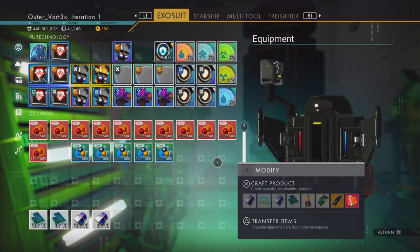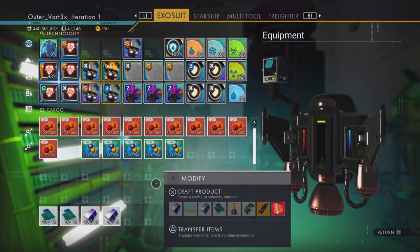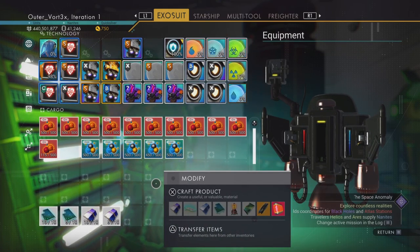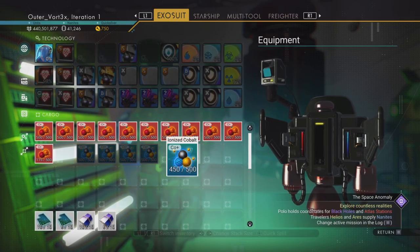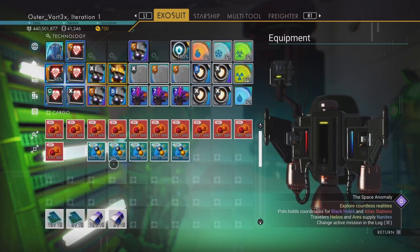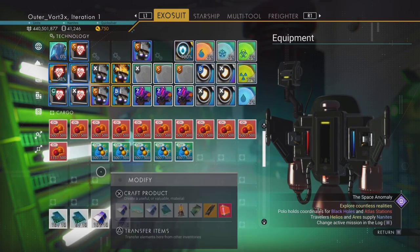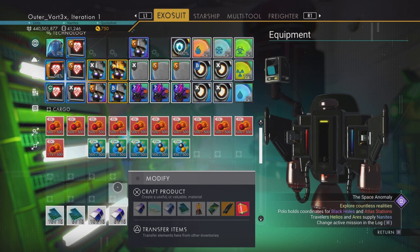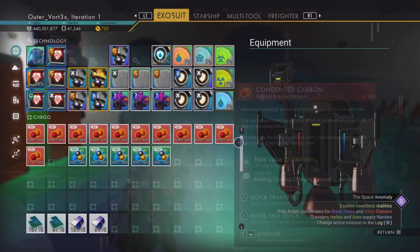For totals, you're going to need 4,800 condensed carbon and 2,400 ionized cobalt. Most likely you're going to show up here with some oxygen on you — if you're a little bit short on one of them, just add a little of your own oxygen and it should be good. We're going to start making our devices now.